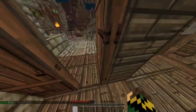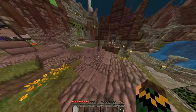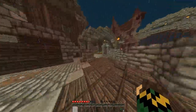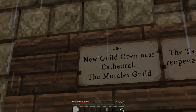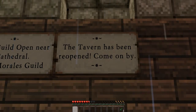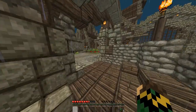There are the rules and just some more rules. As you go down you'll get greeted with a sign. As we walk out, the housing districts are that way. And this is the info board — the announcements board. New guild open near Gallandale, Memorial Guild. Tavern has been reopened, come on by.